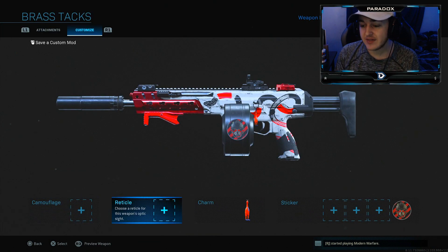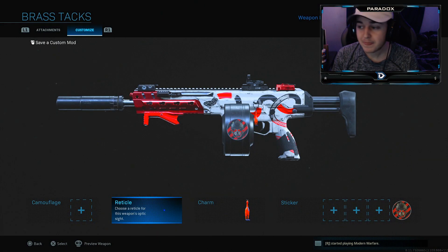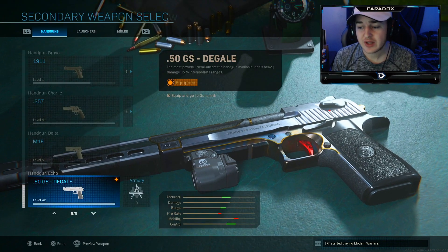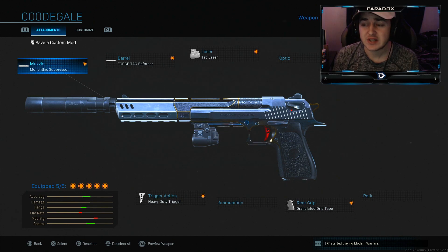Next is the GI mini reflex — that's my favorite optic in the game. We're running the blue dot reticle; I finally got the blue dot and I honestly like it. For the secondary, I'm running the Deagle. There's only certain attachments I run on it.